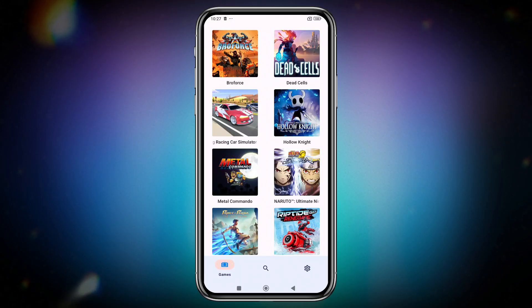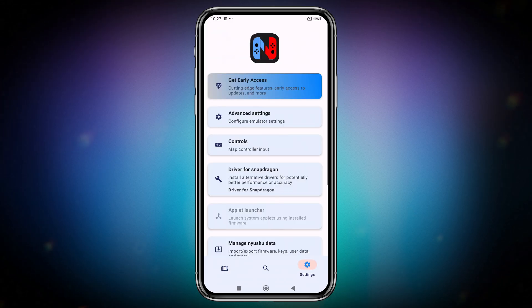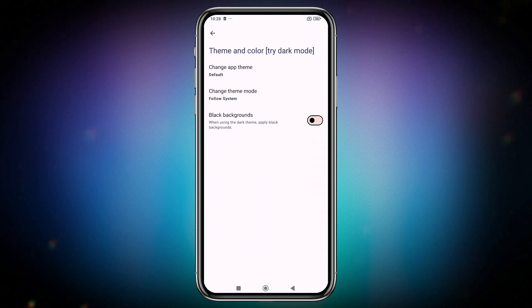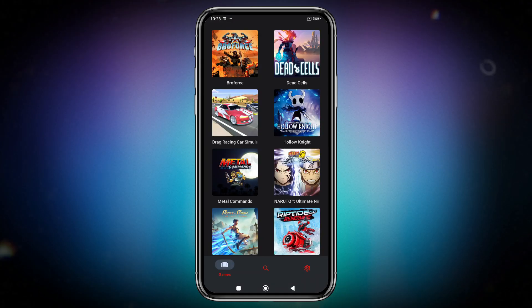We can notice that this update is very different from the previous Niusu release. If you check the menu, there's now a Get Early Access option for the newest builds, but it doesn't work at the moment. There's also a new Theme option — I suggest trying the dark theme, it looks amazing. The dark background with red highlights gives it a premium feel.